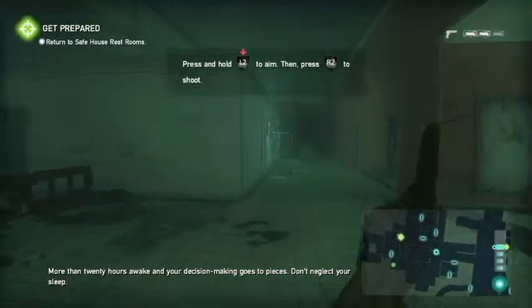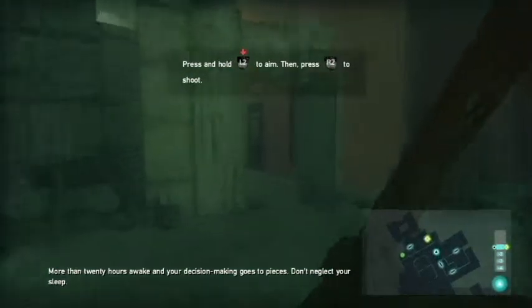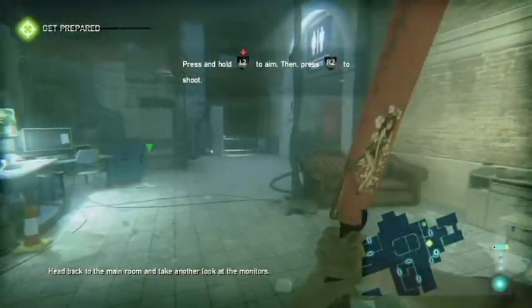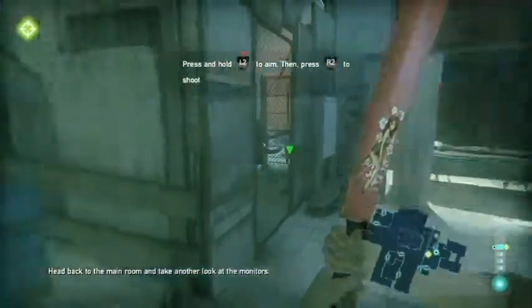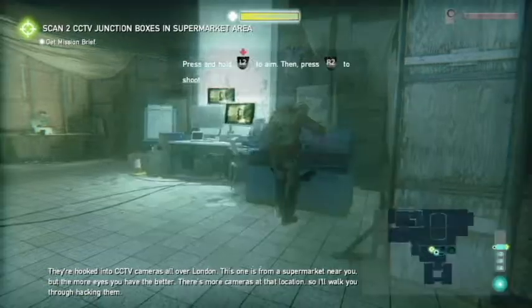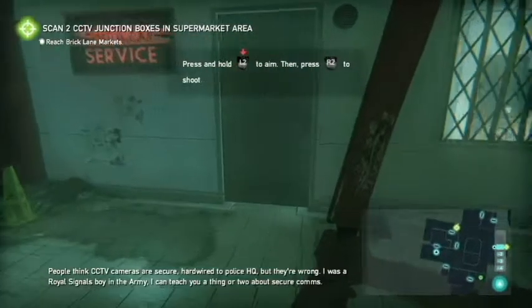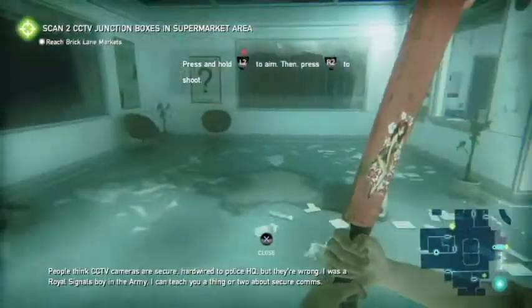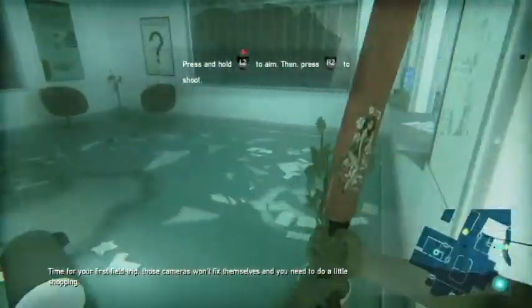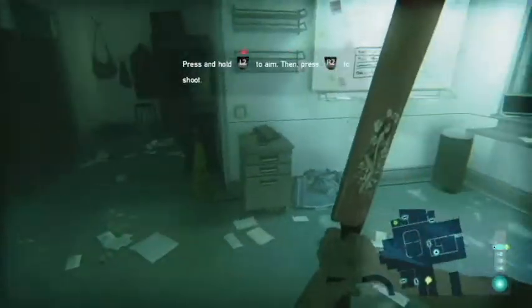More than 20 hours awake and your decision making goes to pieces — don't neglect your sleep. Return to the safe house. Head back to the main room and take another look at the monitors. They're hooked into CCTV cameras all over London. This one's from a supermarket near you, but the more eyes you have the better. There's more cameras at that location so I'll walk you through hacking them. People think CCTV cameras are secure, hardwired to police HQ, but they're wrong. I was a Royal Signals boy in the army — I can teach you a thing or two about secure comms.